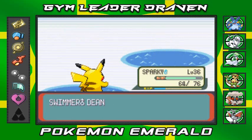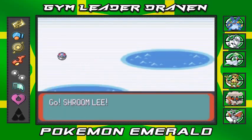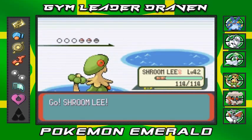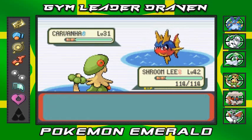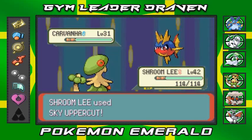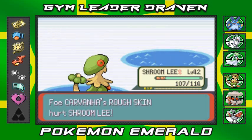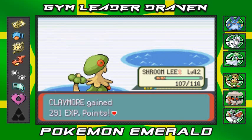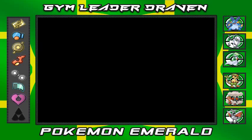Carvanha defeated. He comes out with another Carvanha so I'll give someone else a shot — Shroomly! It's been a while, just using different Pokemon to make things fun. Another Carvanha — Sky Uppercut! Like a Shoryuken of the Pokemon world. That destroys it but we take a Rough Skin hit. He's coming out with Wingull so let's go back to Raiden.